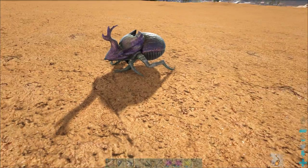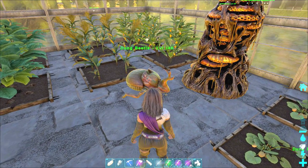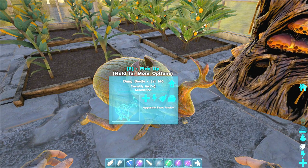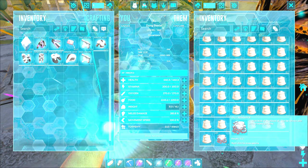Make sure to contain them in an enclosed space, else they might wander off. The level of the beetle does not affect their ability to produce fertilizer and oil. The only reason to want higher levels is to increase their carry weight, and with it to limit how much poop you can put into their inventory.